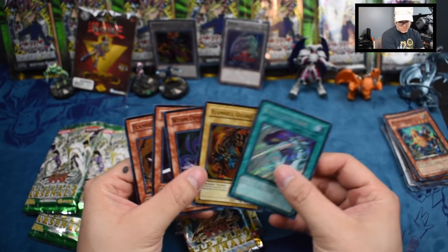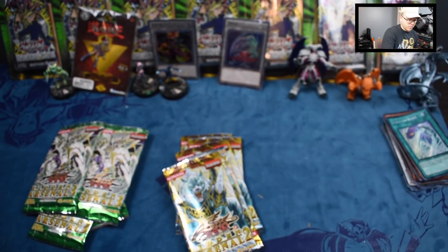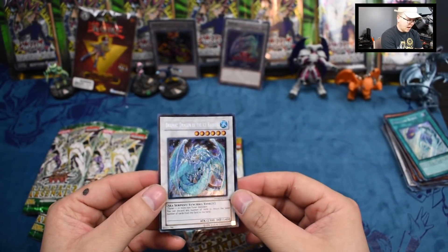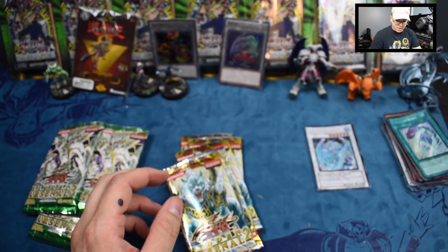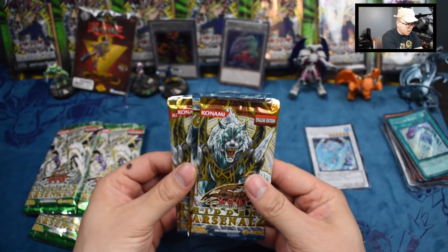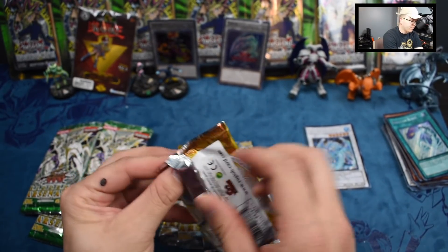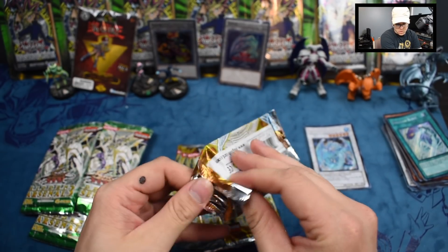We actually did plus on that one, I believe. I'm not sure why I paid for this set but this is like an eight or nine dollar card, so that's pretty good - not bad at all. Now we're going to jump over to Hidden Arsenal 2, and this is the one I believe that has Nature of the Forest in it. That's what we're going to be trying to pull here if we can.